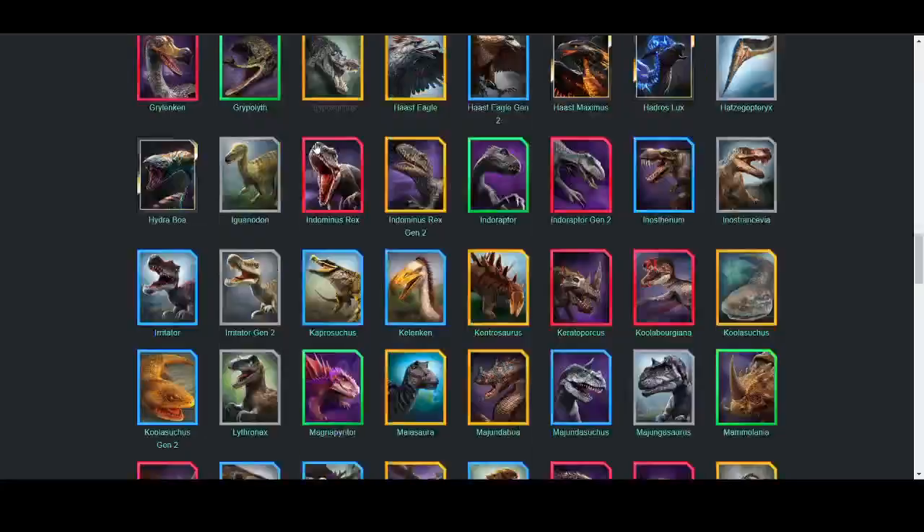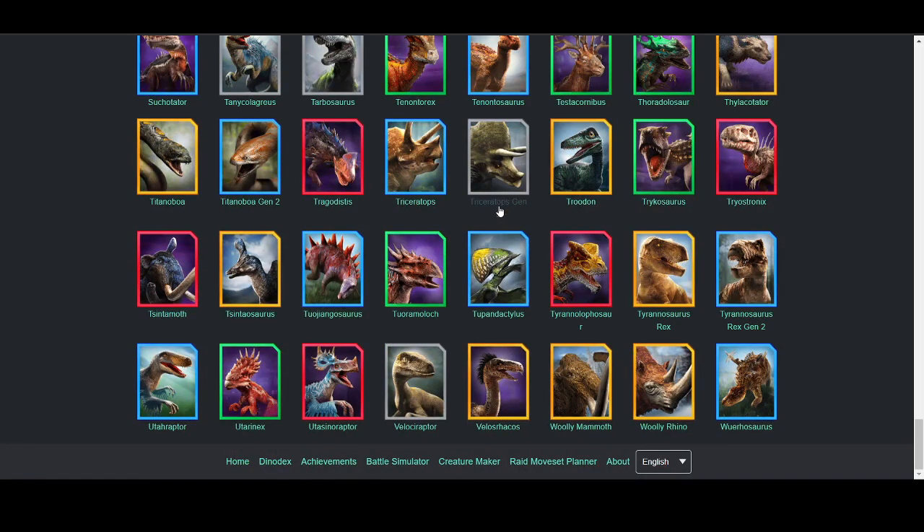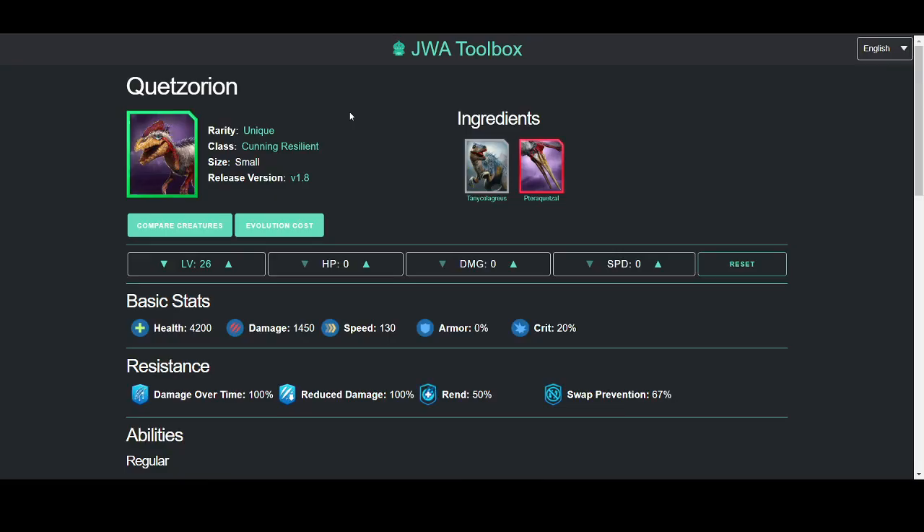Quetzorian is kind of in between the two tiers of Low Tyrant. You have the lower part — Maxima and Grypholith — and the higher part — Erlichus Fix and Compsicollus. Quetzorian I'd say is in the middle. I think this thing is extremely underrated. People say it's high tier and I really agree. I like it a lot. While it's not as strong as it used to be, it's still a strong dino. I did overrate it a few months ago when I had it in the top five uniques, and I now realize the error of my ways, but it's still good.